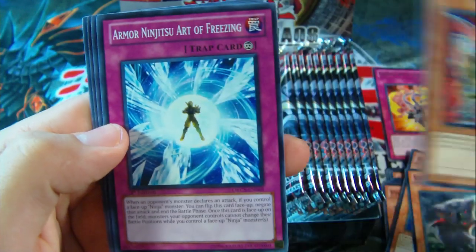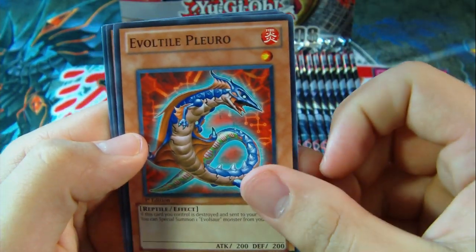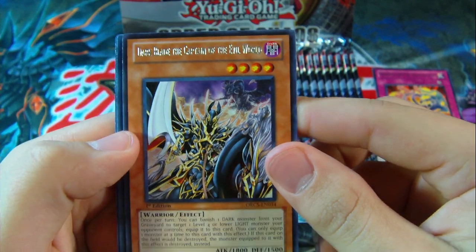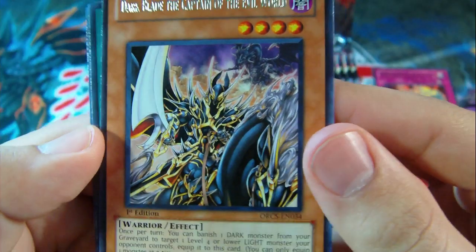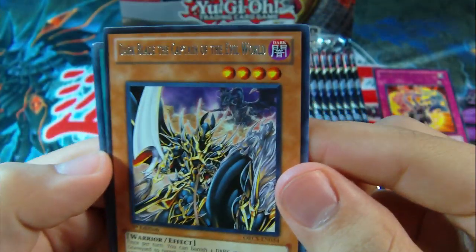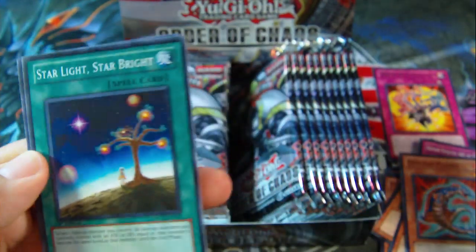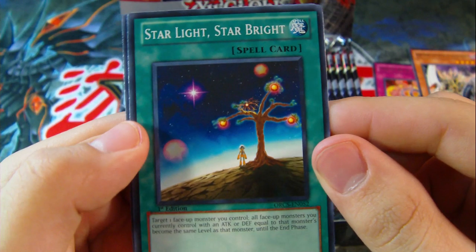And Evilsor, Armor Ninjutsu Art of Freezing, Evotile, and then a rare — Dark Blade, the Captain of Evil World. These names are getting long. So that's pretty sweet — like a remake of Dark Blade. I think there's the Dark Fire Dragon or the Dark Land Dragon or whatever it is in the background. Starlight Starbrite, very original name. And Divine Dragon Apocrylif. A lot of cool cards in the set.